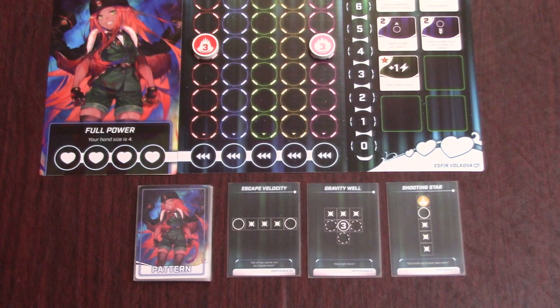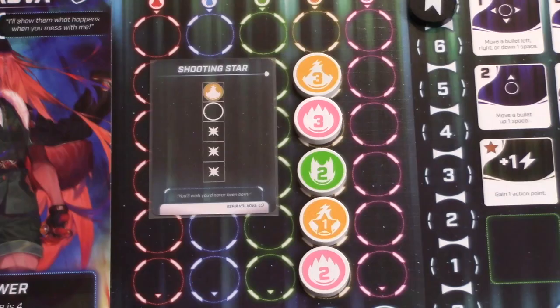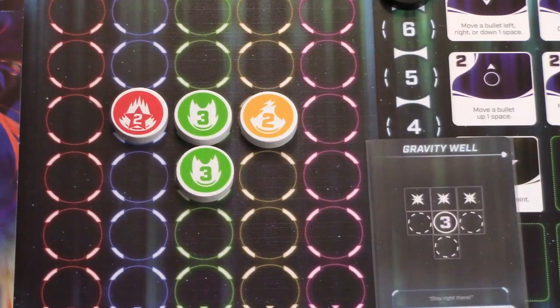Once you use a pattern card to clear bullets, you'll put it in your discard, and you don't draw new patterns until the end of the round, so it's usually good to maximize each pattern. Pattern cards can also require specific colors, like Shooting Star, which needs a yellow bullet with another one below it to clear these three spaces. They can also specify numbers like Gravity Well, which needs a three with blank spaces to the left, right, and down to clear these three spaces.